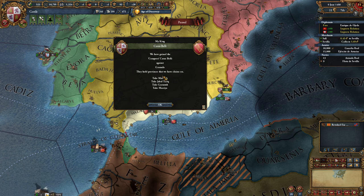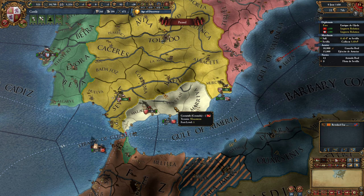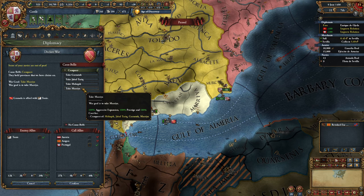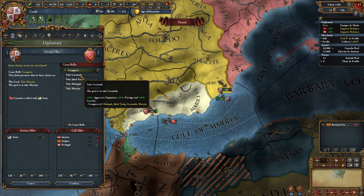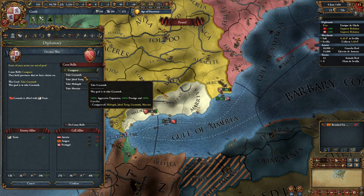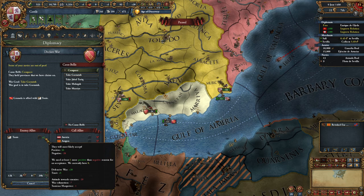We finished the mission, let the game run one day, and now we have our conquest casus belli against Granada. If I declare war now you can see all the CBs in your list. You can see who is going to join which side - if we go to war for Granada it doesn't matter which province you click, you can get all four with one click. Tunis will join the side of Granada - it's a defensive war and they trust Granada.